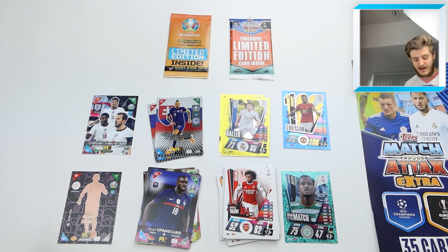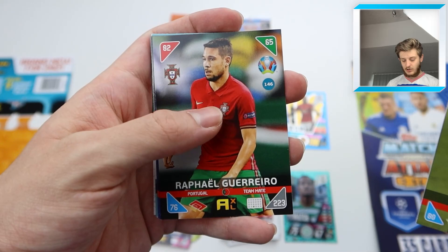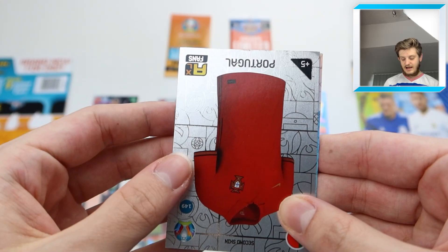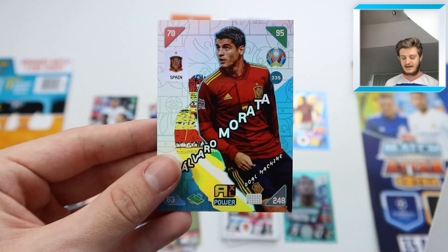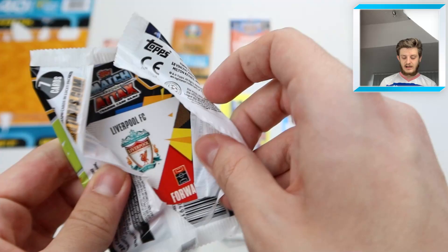Let's get into the next Panini packet, hoping to hit one of the better cards in the collection. We've got Ferran Torres, Guerrero, Rodán, Kulusevski, Bednarek, and Pau Torres as base cards. Then two insert cards: the Portugal home kit card — a nice kit — and Álvaro Morata Gold Machine for Spain, heading into the final. That's another solid Panini pack.